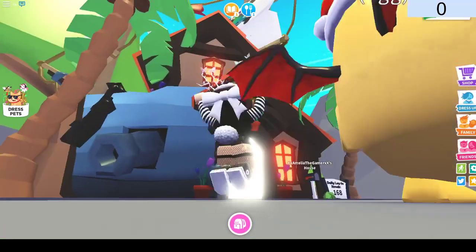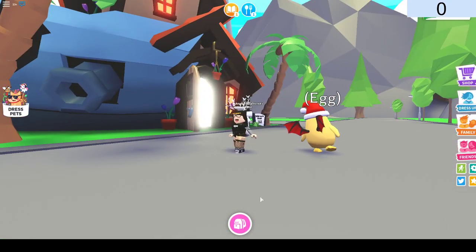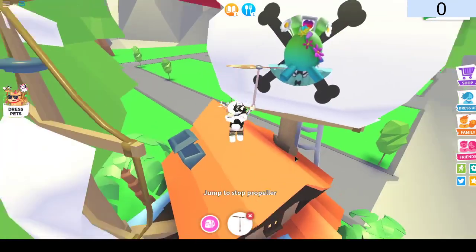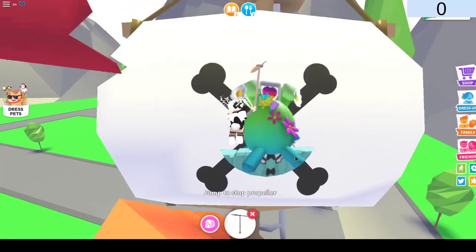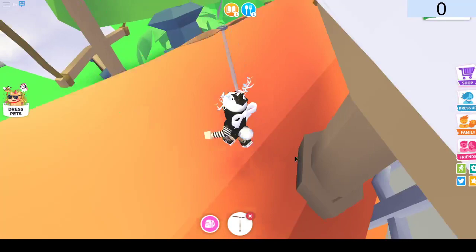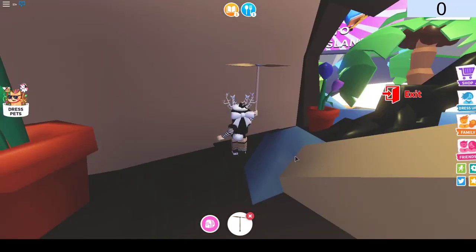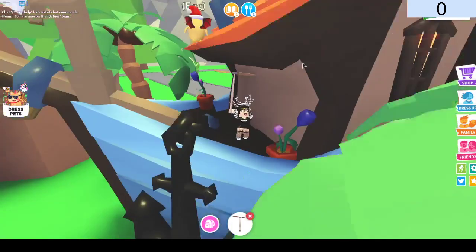Oh my god, it has my Roblox avatar on there! I changed my avatar so it looks a little different. Let me get the hang glider — or we can do the propeller. So we've got our face on the flag, that's pretty neat. This looks so awesome. It'd be cool if there was like another door here or something.